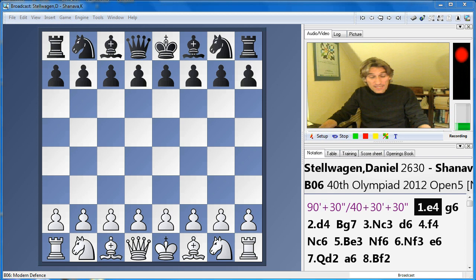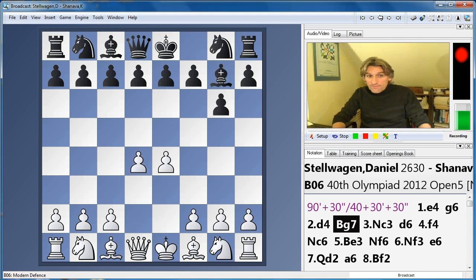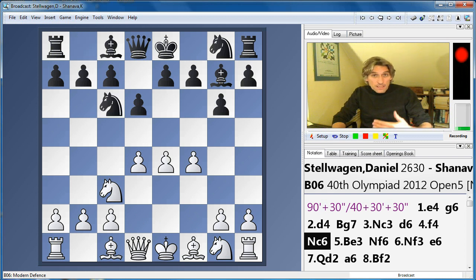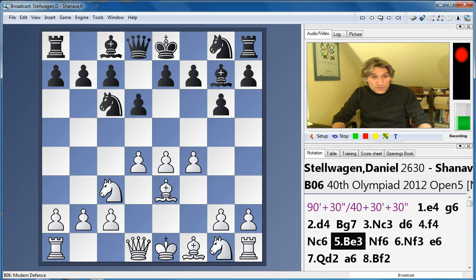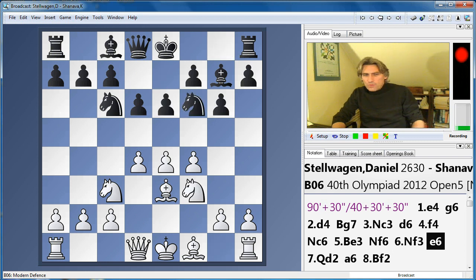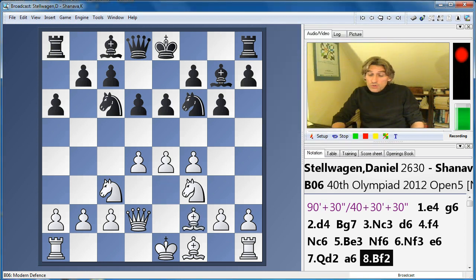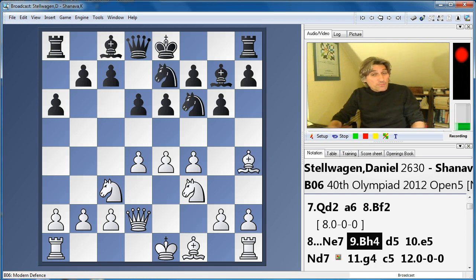So the game is Stelvagen against Schoenava. Stelvagen has white. He played e4 and it was a Modern Defence. Stelvagen plays the most uncompromising move, f4, putting all his pawns in the middle. White can castle here, but Stelvagen played a new move — Bishop f2 — and not a bad idea. The simple idea is that the bishop comes out to this diagonal, which can be a bit of a problem for black.